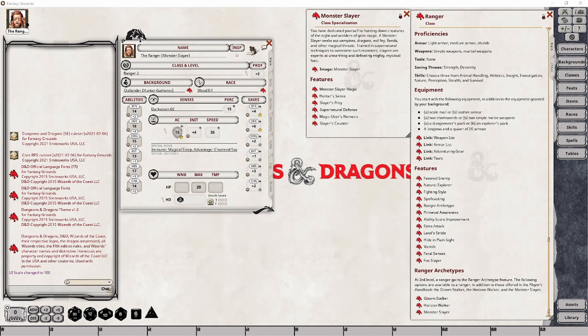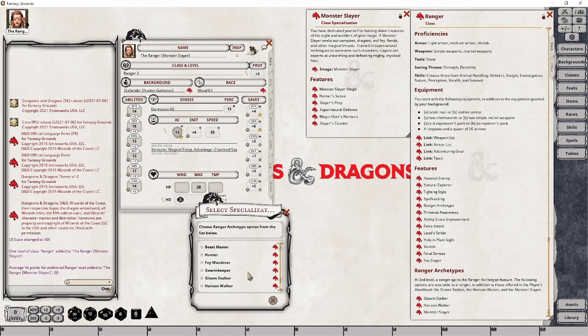Rangers choose their class specialization at level 3, so you will have time to consider what subclass you wish to take, but you will want to pay attention to those class specializations because some of them can have different stat requirements. Let's go ahead and level up our ranger here and choose the Monster Slayer class specialization.